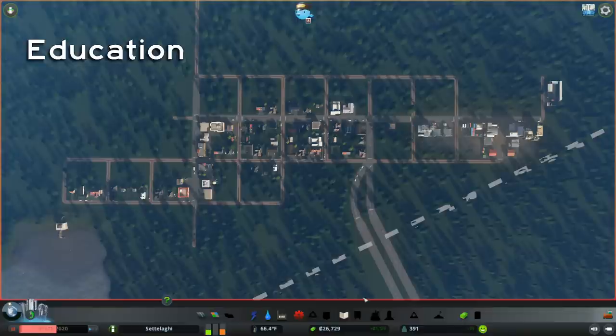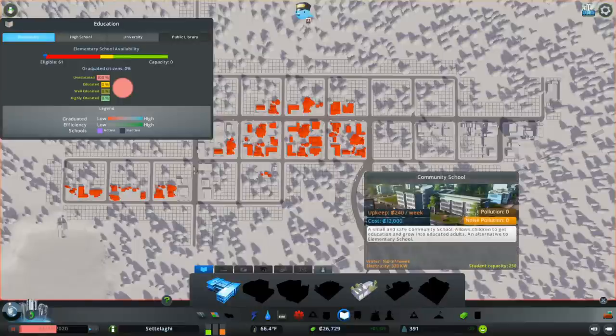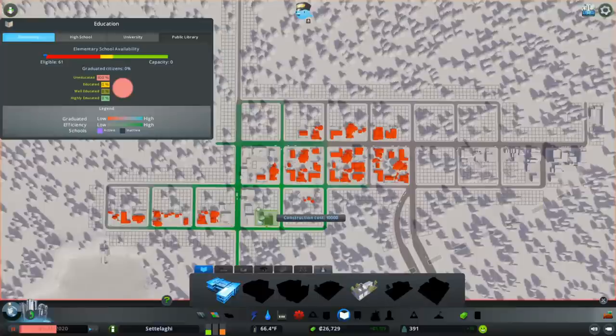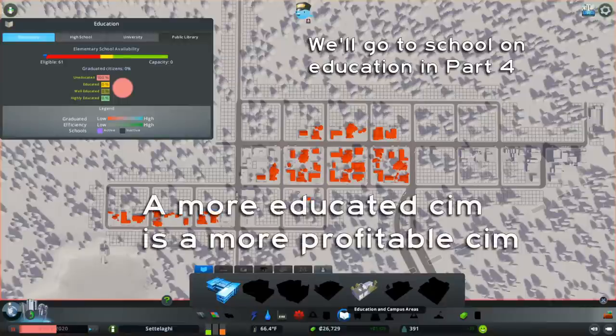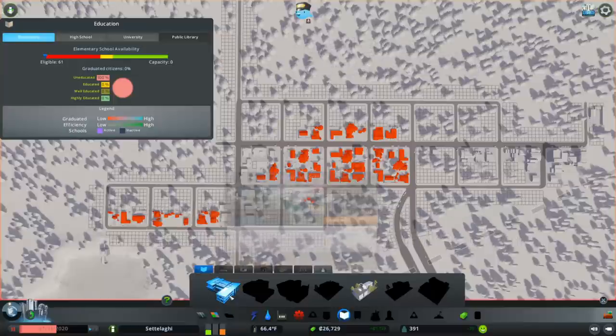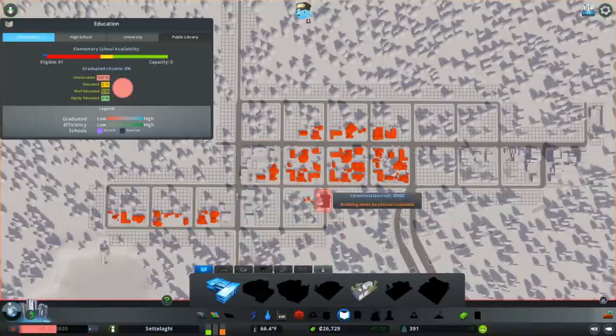Now that we've handled our most critical new city service, let's talk about education. The education level of our sims dictates everything about how much we can grow our city's economy. It especially affects how much we can increase land value and in turn tax revenues across our city. Education even affects the expenses for basic services. Right now let me just say that a more educated sim is a more profitable sim. Therefore, let's build an elementary school right away — it may not be critical to the basic function of our city, but it is a low-cost investment that pays off huge later in so many ways.